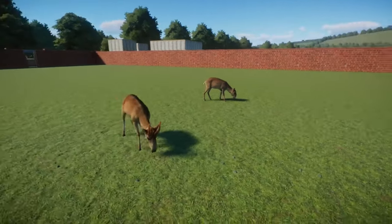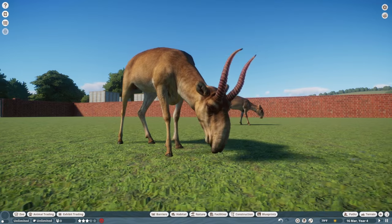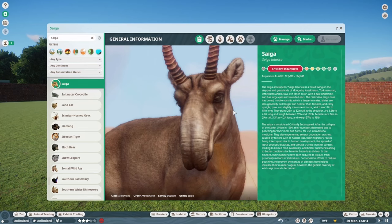Obviously this is the male with its very unique horns, and you've got the female in back — a pretty big size difference between the two. The Saiga Antelope is critically endangered. The Saiga Antelope, or Saiga tatarica, is a bovid living on the steppes and grasslands of Mongolia, Kazakhstan, Turkmenistan, Uzbekistan, and Russia. It is tan in color with a pale underside, has large eyes and rounded ears, and a distinctive large nose with broad mobile nostrils.